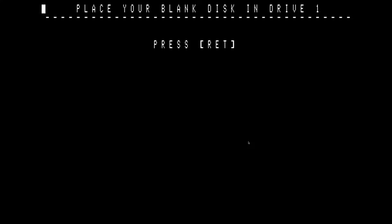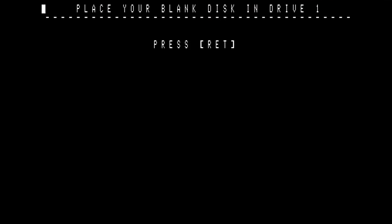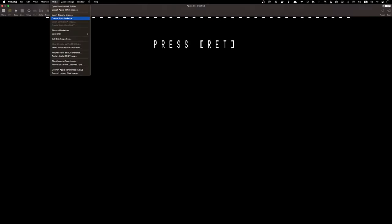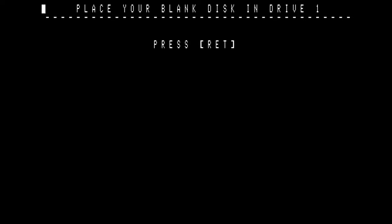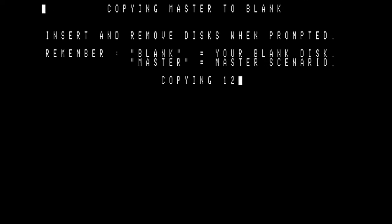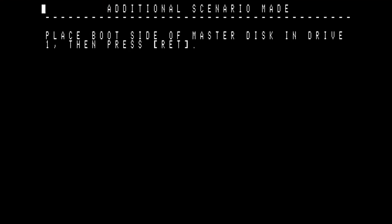Now we need a blank disk in drive one. In Virtual 2 we're going to eject drive one, then create a blank diskette. We're going to initialize for DOS 3.3 — you've got to initialize for DOS 3.3. Hit save, press return, and we'll start copying. It's going to count down from 12 to 0. If you only have one disk drive, you've got to swap those disks out 12 times to make this master scenario disk. I'm going to use the emulator fast forward.